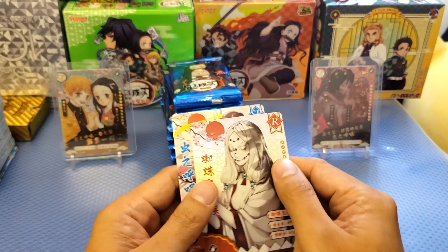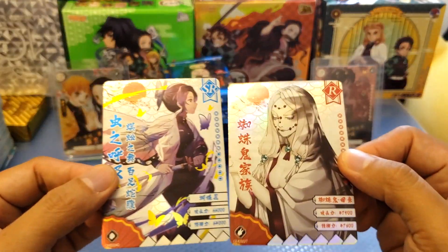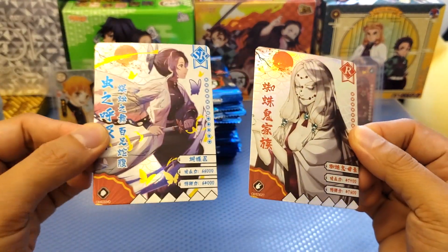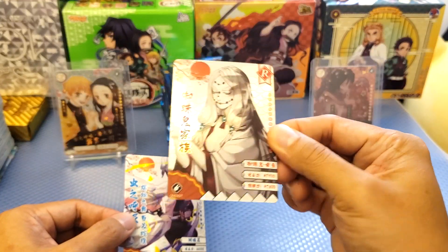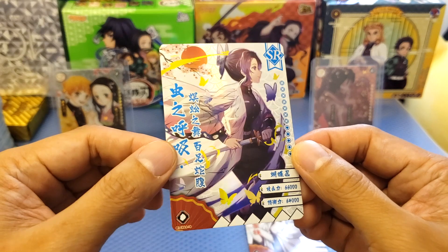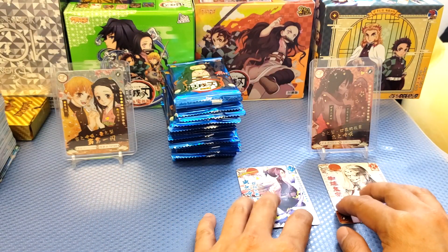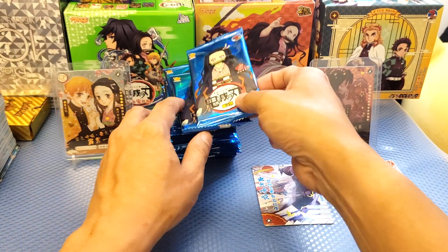That's what we're looking for. The cards are also similar to the other cards, but what's good about these is that they are holographic — really nice. These are like the sample cards. R cards are the common cards and SR cards are the higher ones, with some gold foil. It's like a double foil. Those are the SR cards.